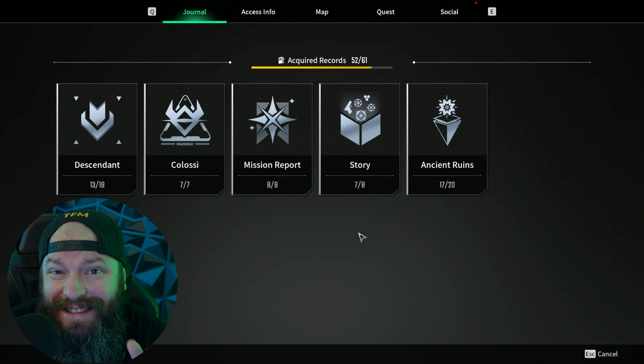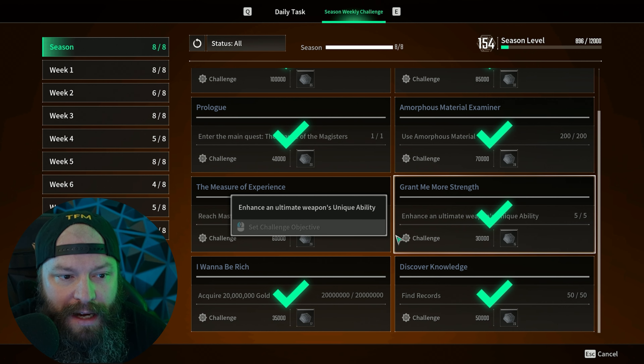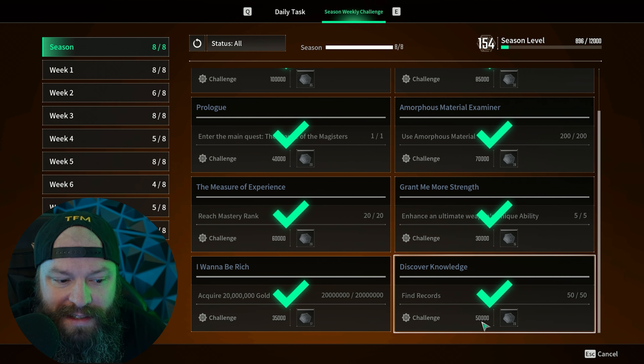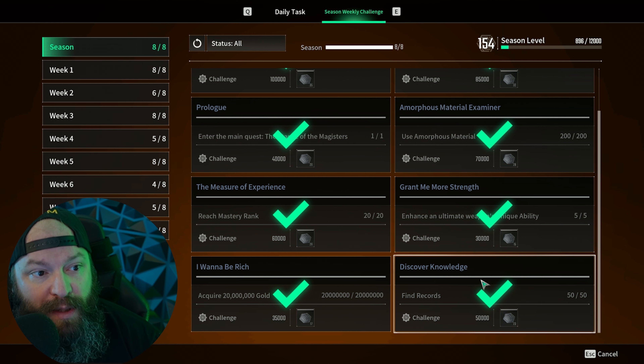Currently there are 61 of these available for collection and unfortunately there's not some big super sexy reward hidden behind them, but there are some titles. Funnily enough, if you collect 50 out of the 61 you unlock a massive amount of battle pass XP. So if you're still struggling to complete the battle pass and need a huge injection of rank points before season one, finding 50 records gives you 50k XP — that's about 12 to 14 levels depending on where you are in the battle pass. Pretty big.